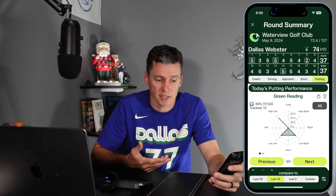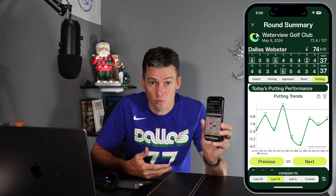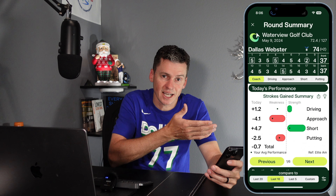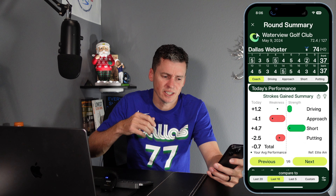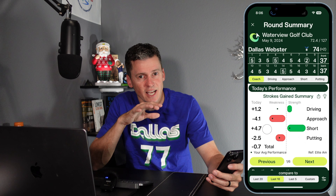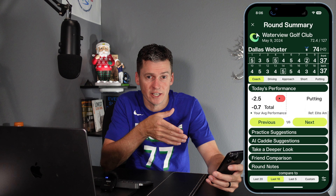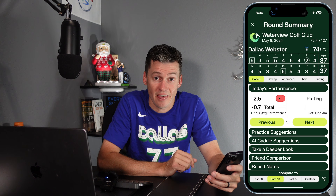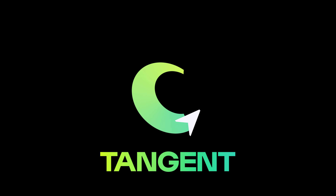And then lastly, I've got my putting trend. So that's the new round summary in a nutshell — a lot of information, but now it's guiding me through it. I've got the friend comparison, AI caddy suggestions, practice suggestions — I know what I need to do to get better, and it's all in one place, consolidated and much easier to navigate than it was before.